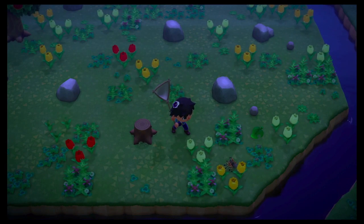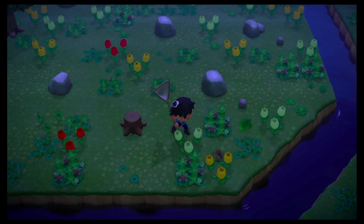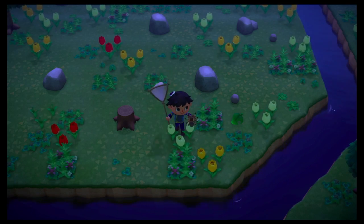As you can see, the tarantula will start hissing at you when you get closer. What you want to do is wait until the tarantula gets back on all eights, and then walk towards it. Once you get close enough, finally let go of A so that you can catch it.